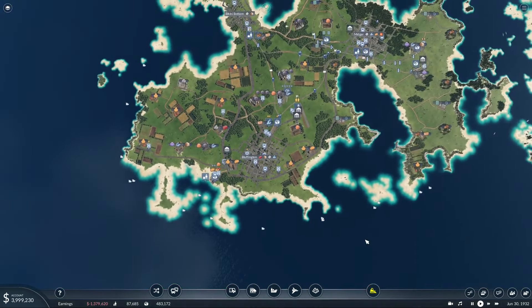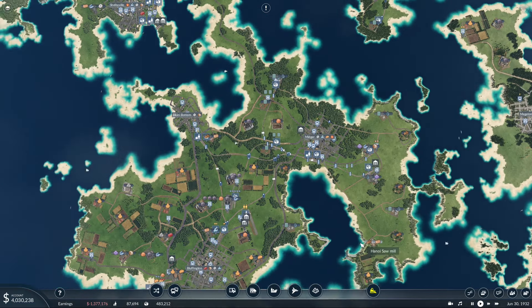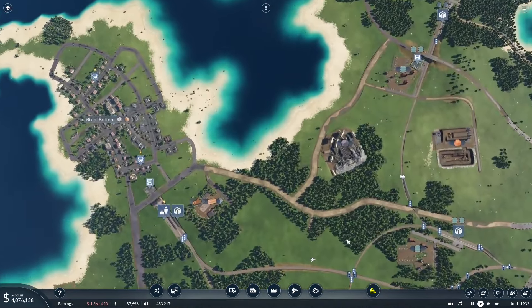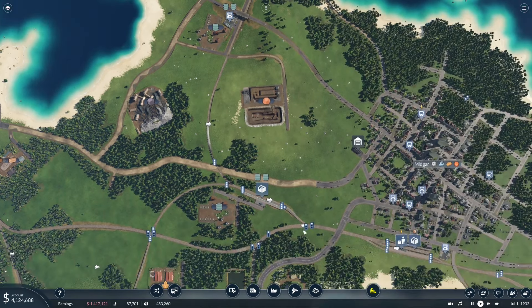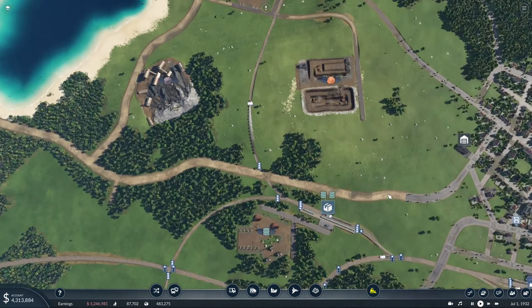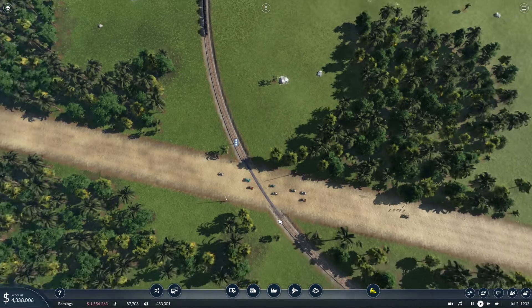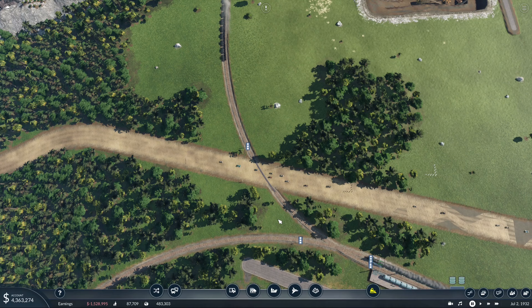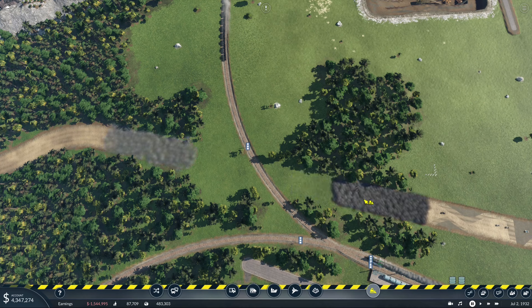I'm not sure what, but something. How are the roads looking in our southern island? Not too bad. We have this highway that goes between Bikini Bottom and Midgar that could be upgraded. And a bridge - hell yeah, I love bridges. Let's do it. We're gonna get another beautiful bridge here - that makes me happy.